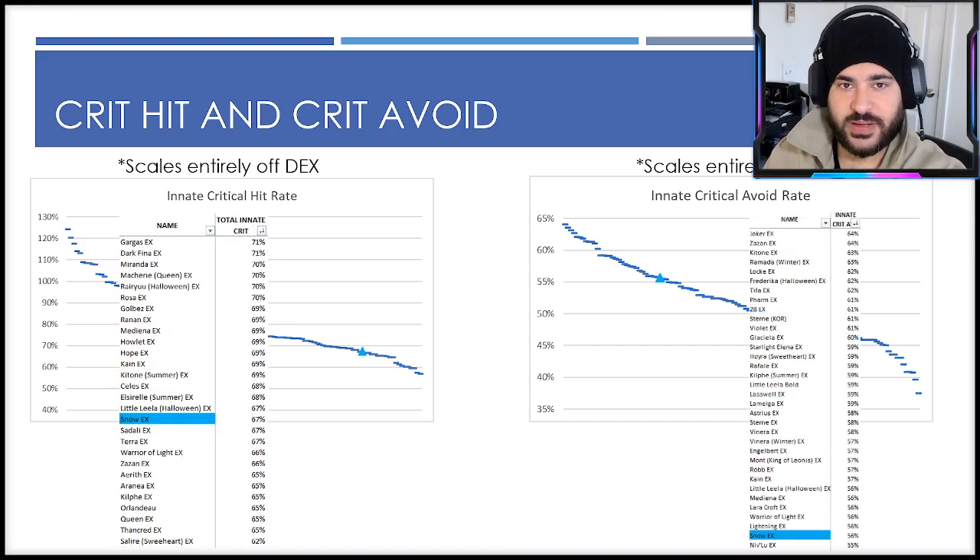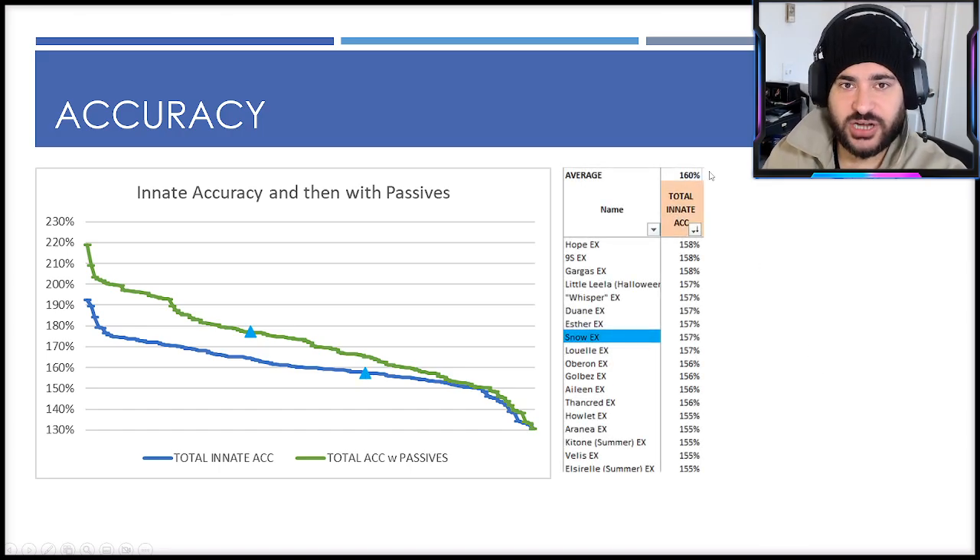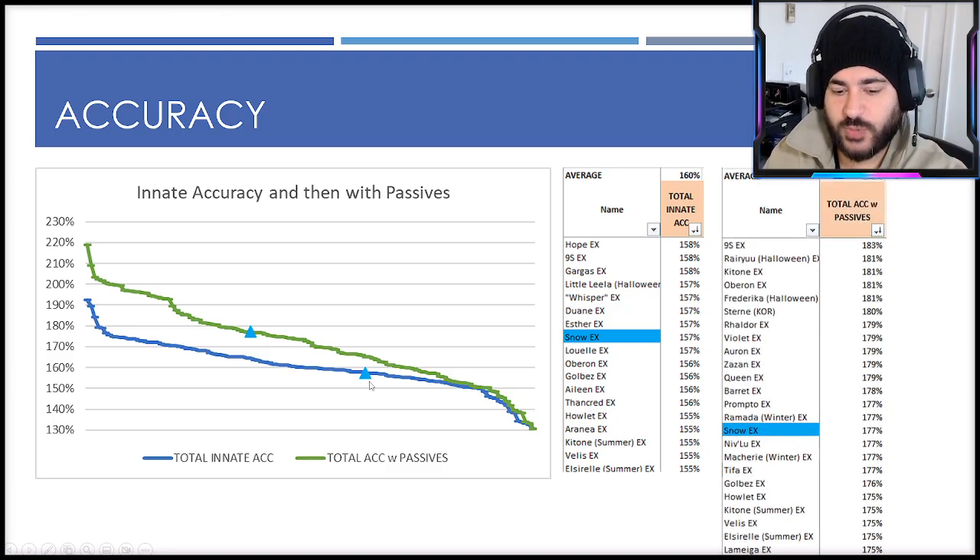When we talk about accuracy, the green line is total accuracy once characters equip their passives, and the blue line is total innate accuracy based just off stats and master ability. Snow's total innate accuracy is right around the average — 157 versus the average of 160, so slightly below. He does technically have a passive that gives him 20 accuracy, but it's not one you're likely to use, so you can consider him a relatively inaccurate character.